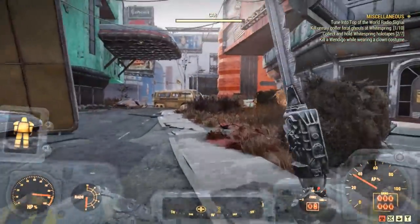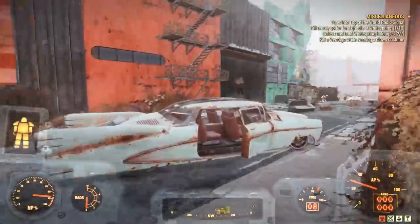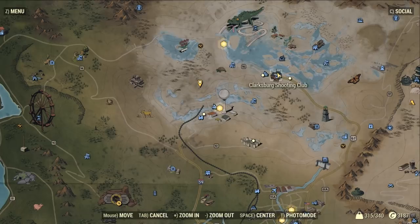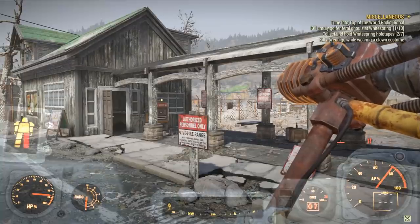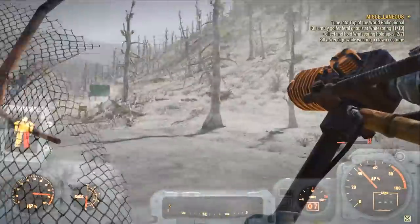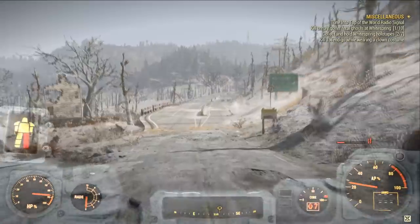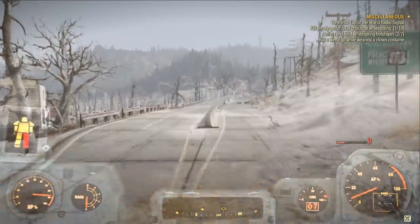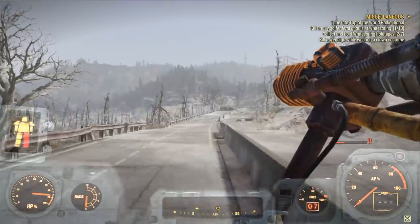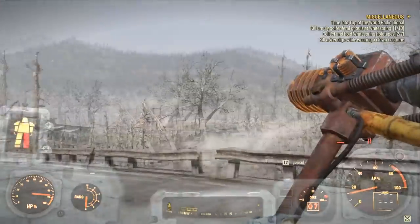The third weapon I'm going to show you the location of is the .50 caliber machine gun, for all of those who like big guns. The first location to grab this is north-east from Vault 76 at Clarksburg Shooting Club, just here on the map. Starting on the east side, you're going to head east further down the road. You really can't miss this — you literally just follow the road and soon you'll come across a pickup truck. It's going to have a machine gun in the back of it. Sometimes somebody may have already picked up this weapon, but don't worry, you can simply server hop and then it will be there for you.